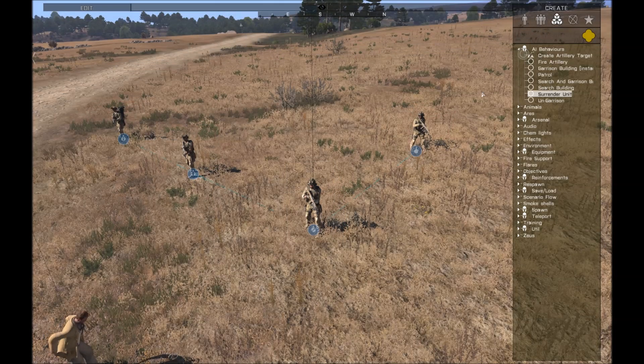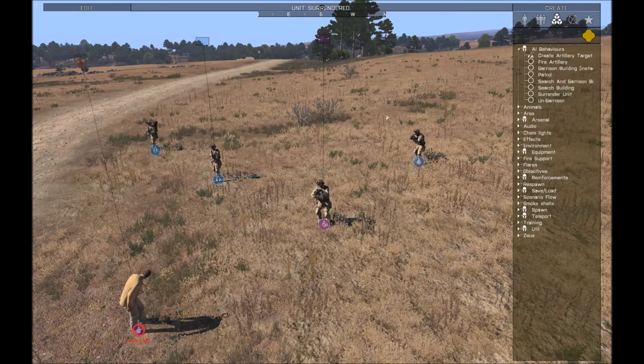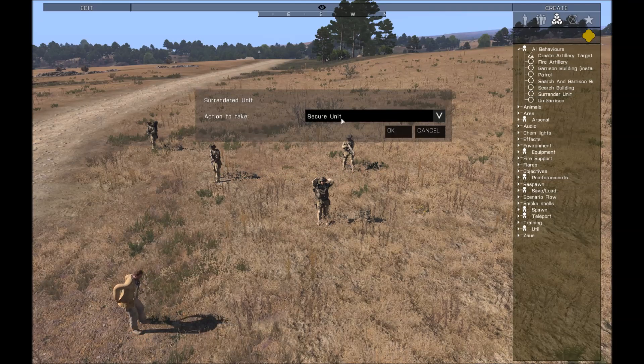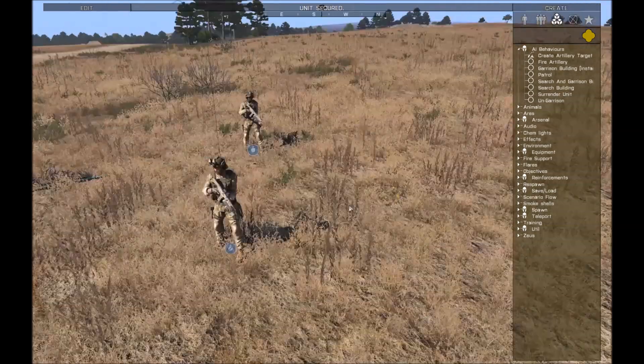First of all, in the surrender unit module, that works as originally when dropping it on a single unit, but if you drop it on a unit that's already surrendered, now you get this option to decide what to do with him. You can either secure him, which is the only possibility in the old behavior, or you can release them, which is new behavior that basically takes them and restores them to their previous armed state.